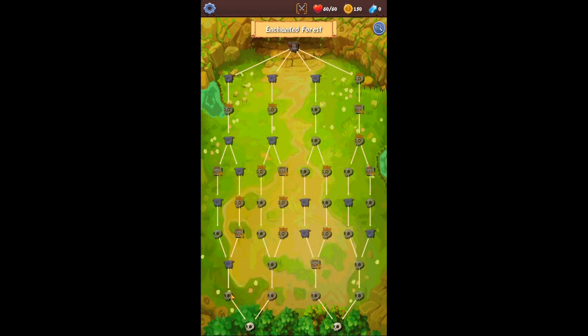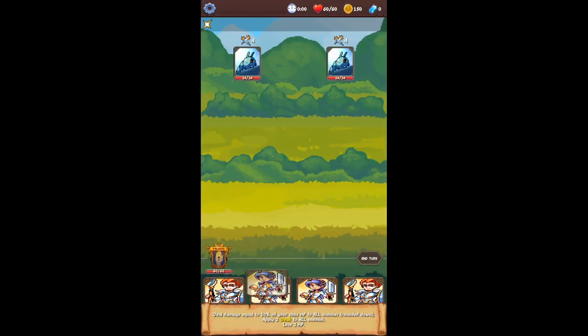We're going to take the gold, try to get that level quick. We're going to rush down the left side for Advanced. Beginners are also going to go down the far left side. This card deals damage equal to 10% of your max HP to all enemies, rounded down.